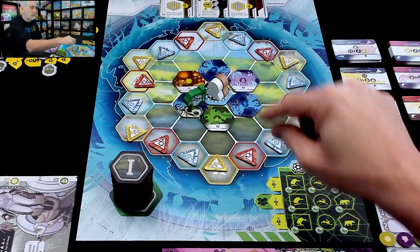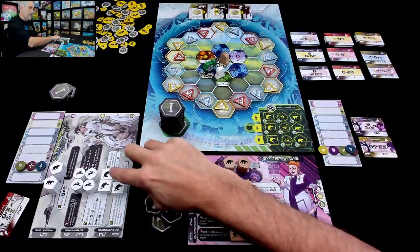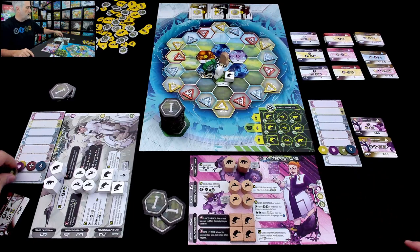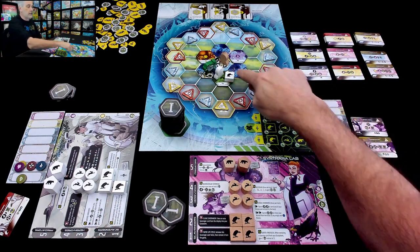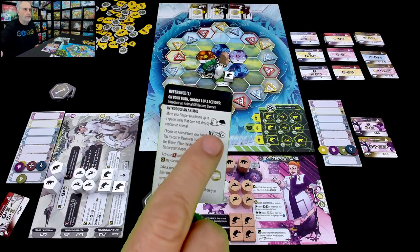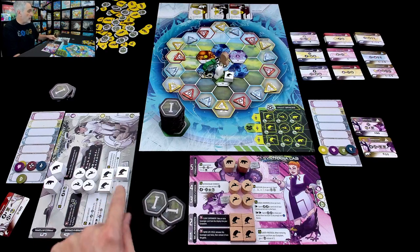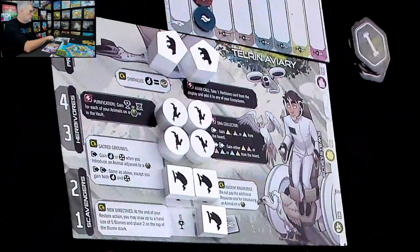Let's go ahead and say I can move up to three steps, but I'm just going to move one because there's not very far to go yet. I am going to deploy this animal right where I am. The cost for this is one of the type of food associated with the environment - it's a forest, so I have to spend one seed. Now I'm out of seeds, but I've deployed a level one scavenger to a forest. This is going to potentially score me points at the end of the game and give me special powers throughout the rest of the game.